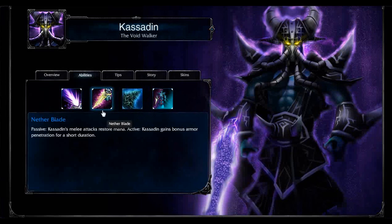If you want to go AD, you're going to max this. If you're going AP and building Tear or some other mana item to help offset the Rift Walk mana cost, go ahead and get a point in Force Pulse at level 4 instead.